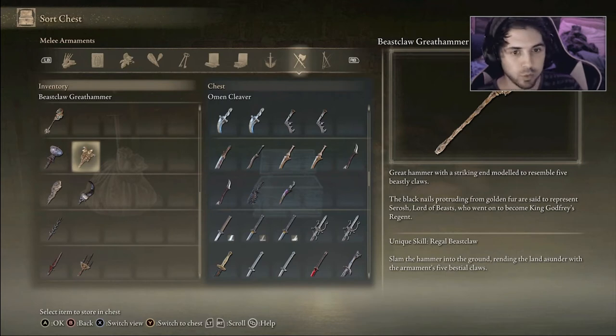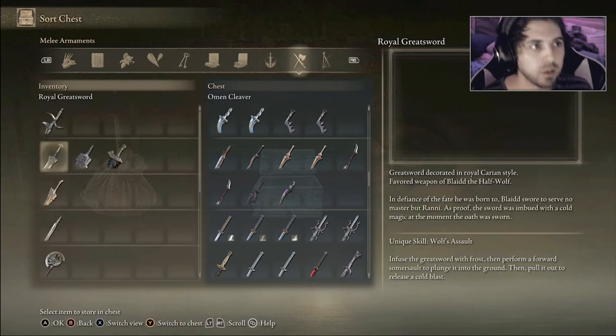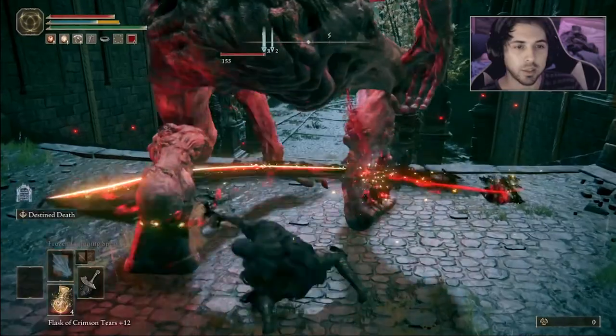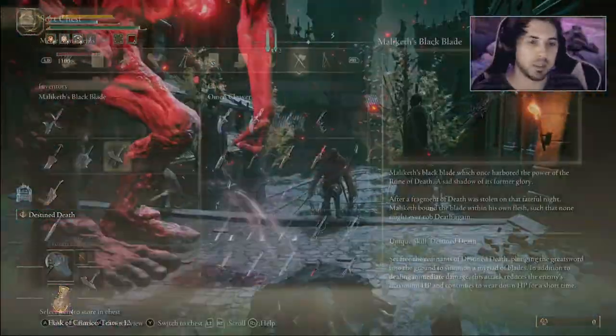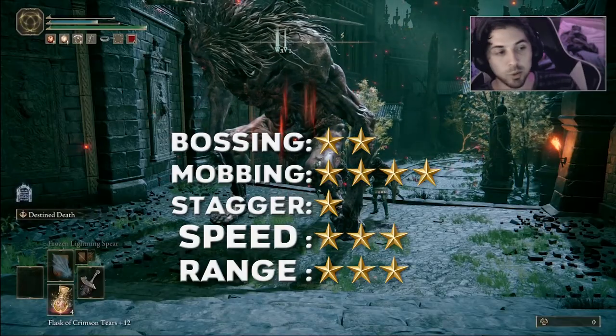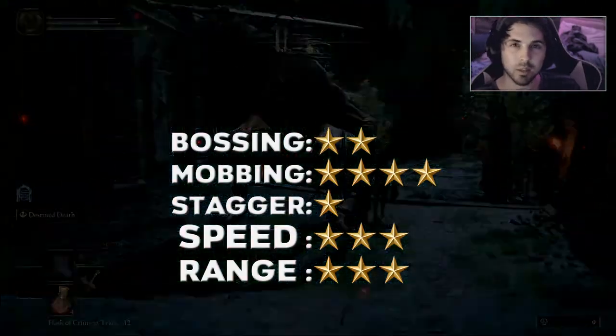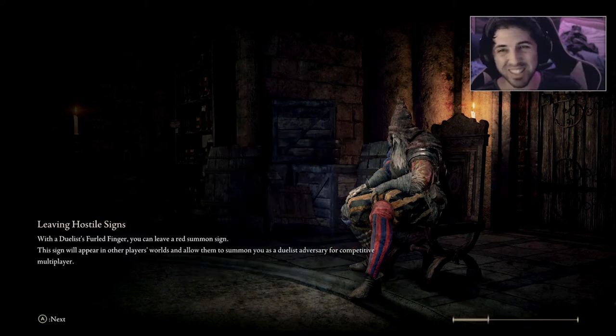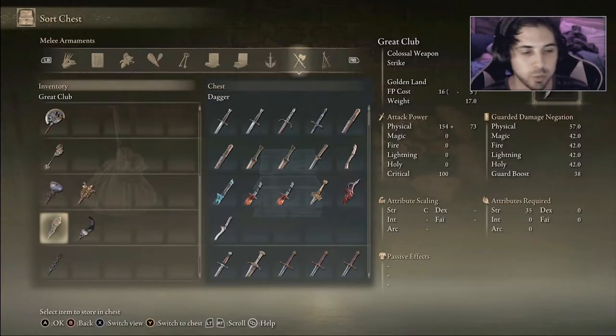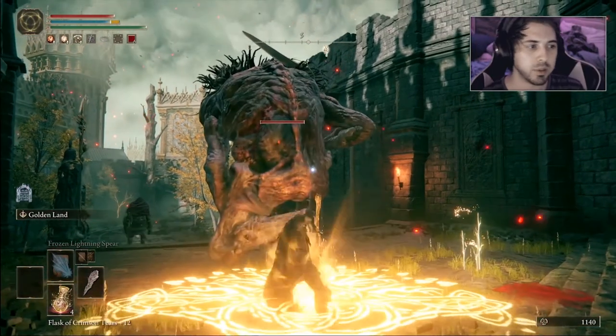Moving on to the next honorable mention: Maliketh's Black Blade. This one creates like a ball of slices around you. The main thing is that I don't feel like it has a ton of immediate stagger, but it could be really fun for mobbing. It's definitely a mobbing weapon — speed on it is pretty good and the range isn't great, but it does have good AoE.